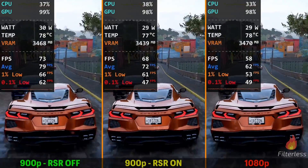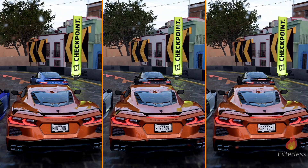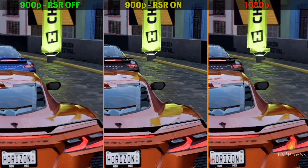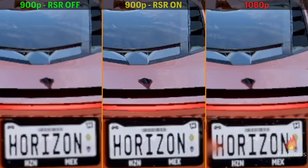Let's take a look at what RSR is doing and why it could be worth enabling. I'm freezing it here so we can zoom in and look at the clarity of each. At 200%, we can see the text is a bit blurrier on the license plate on the left with 900p. Then the middle one with RSR on and the right with 1080p are looking extremely close. Zooming into 400%, when we only have 900p on the left it's a bit blurrier, and 900p with RSR and 1080p are looking pretty sharp. The license plate and text at the bottom look a little bit clearer on 1080p.